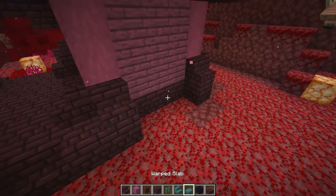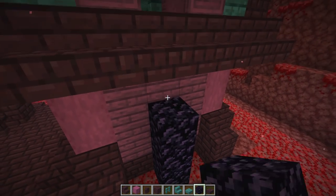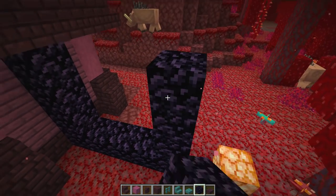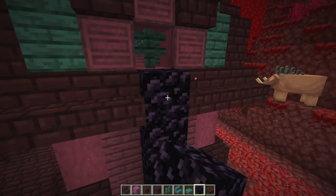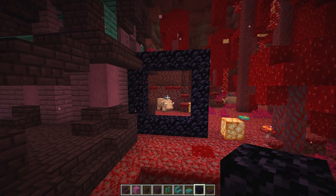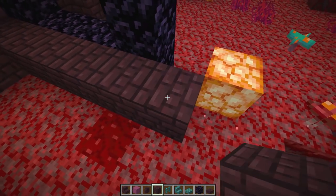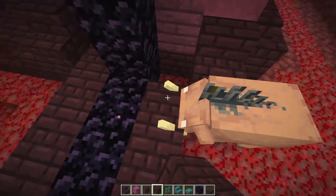Now we're going to do our nether portal. Setting it up right here in this corner with obsidian - going up one two three and four, down one two three, then one two three and four from here. Taking this down one two three four five for the placement. Then bringing our nether brick and going one two three four five six, coming back this way, one two, then one two three four.